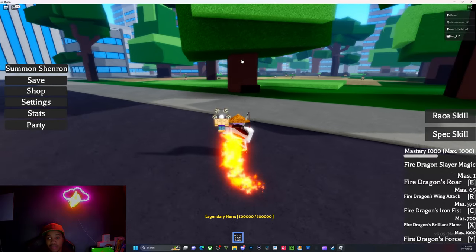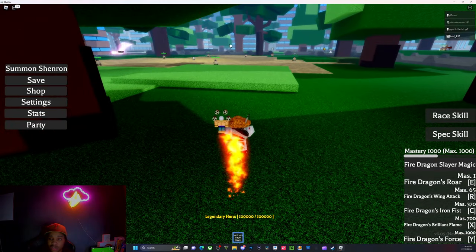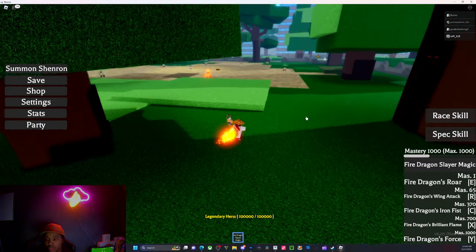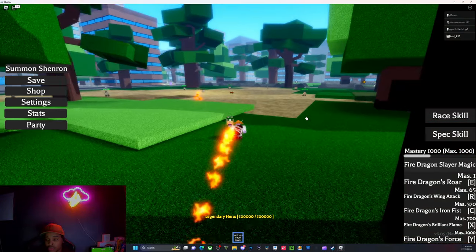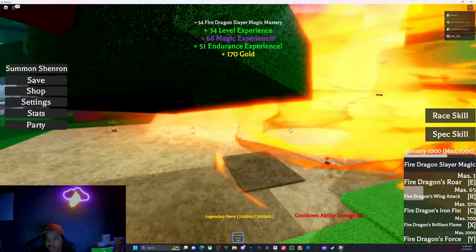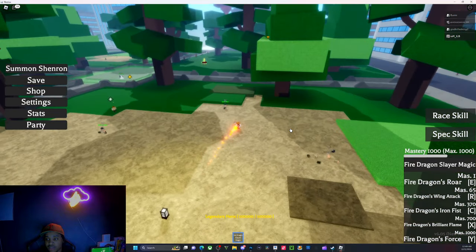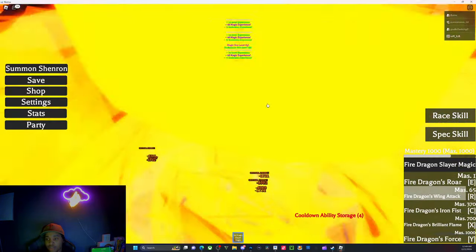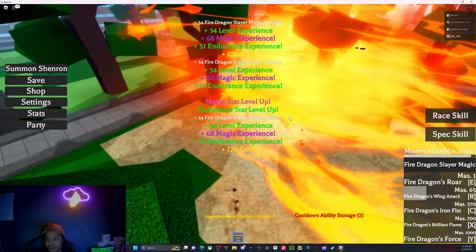The first magic is the EMU, which is probably damn near the strongest move on it. We've got the roar, and then we've got the all move — the all move is like huge AOE. It's a lot of AOE. I was trying to zoom out but I hit a tree.